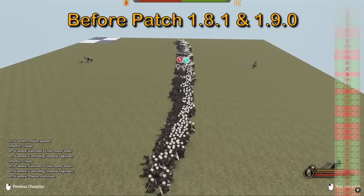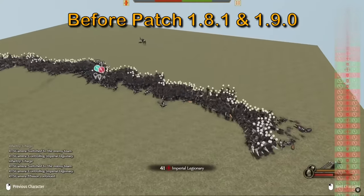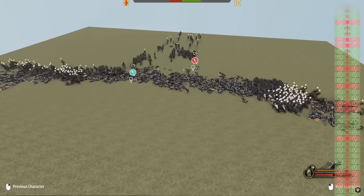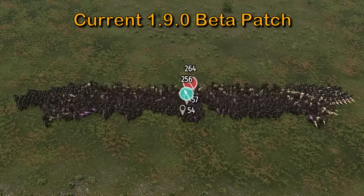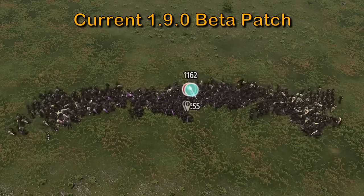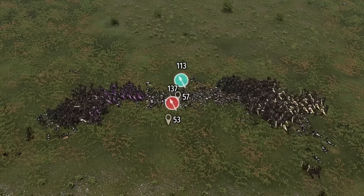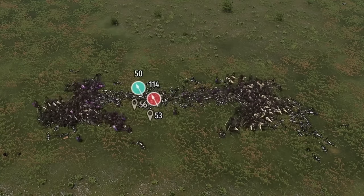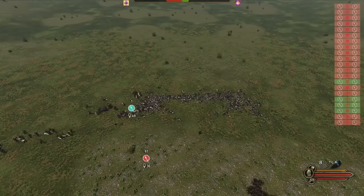We'll begin the testing with infantry. In the previous patches, the AI would try to get to the closest enemy, even if it meant shoving friendly units out of the way. The side with a wider line would generally turn the enemy's flank and curl inward. Now units are much more conservative — they will move forward at most a few paces to attack an enemy, making it much harder to flank the enemy with a single formation line.